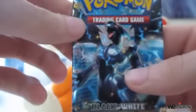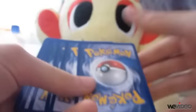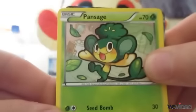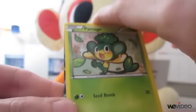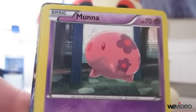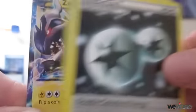We're going to start with the Zekwilm pack. Oh my god, I've got a secret — yes! So we've got Pantsage, Shinx, Pantsir, Mana, Pidav, Killen, Luxio, Energy, and — oh — Zekrom, secret rare!